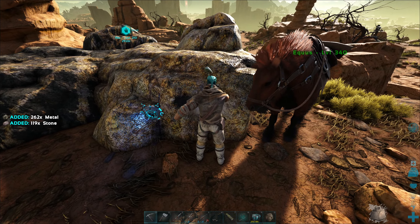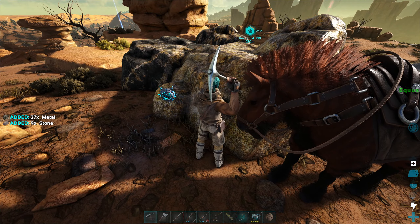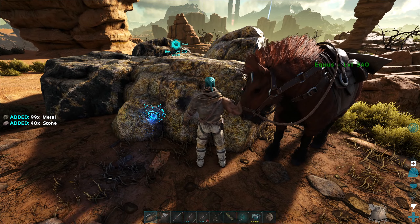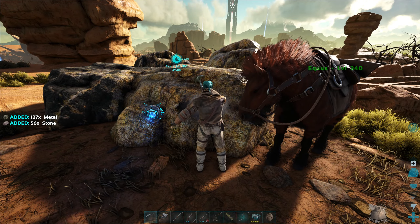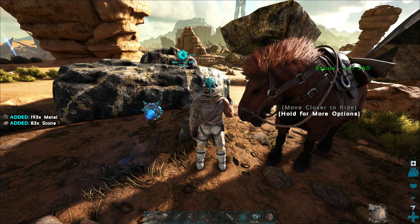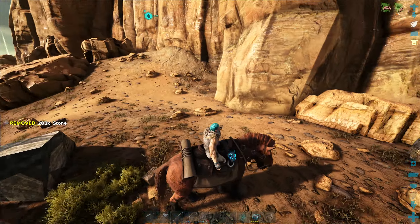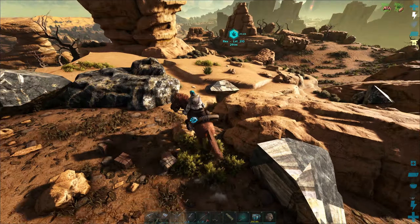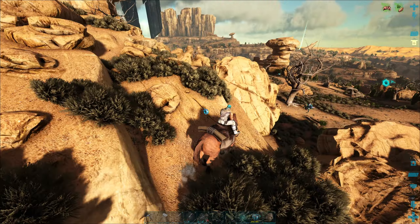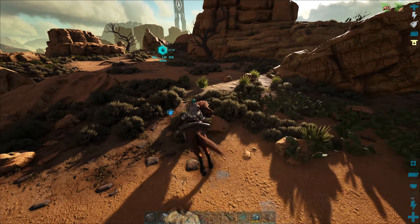I just wish we had the saddle — I meant to bring an equus saddle from the other map but I forgot. It was an ascended one we got. We're also gonna start doing some caves here soon, and I'm thinking of using a thyla as our cave creature, so we're gonna start looking for thylas. I want to get to Aberration because I love Aberration — it's the map I look forward to more than any other by a huge margin, it's not even close.